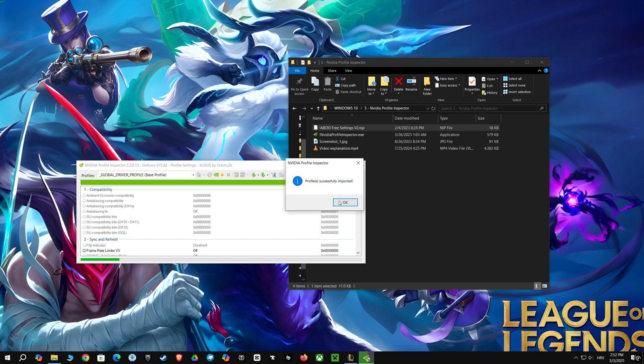I've got this profile here, and it's packed with settings to boost performance. First, I'm enabling shader cache to make loading faster. Then, I'm setting texture filtering for optimal speed and visuals. I'm also tweaking vertical sync to eliminate screen tearing. By limiting pre-rendered frames, I am reducing input lag. Finally, I'm making sure power management is set to maximum for best performance. All these tweaks are great for gaming because they improve speed and smoothness.